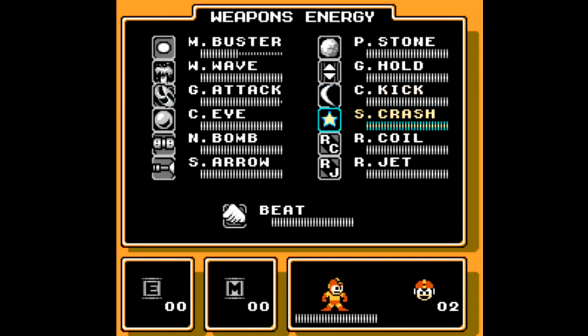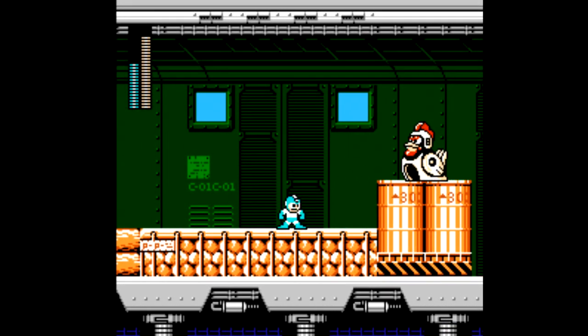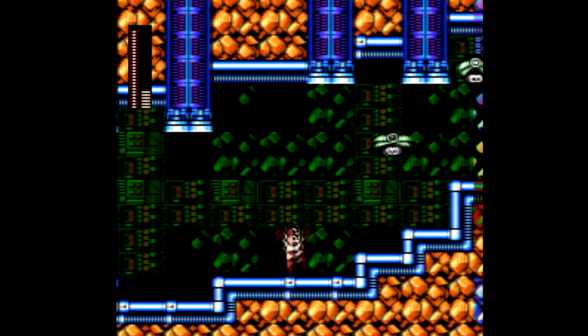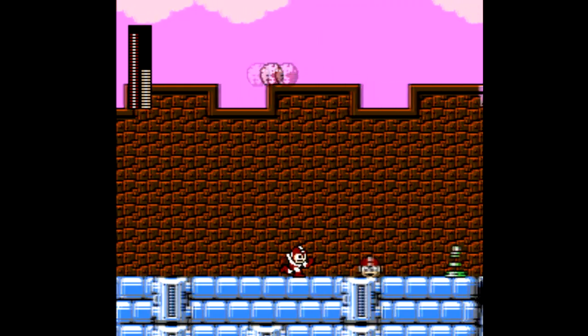Where Mega Man 5 falls short of the best NES Mega Man games is with some of the Robot Master weapons. Some of them are pretty crappy, but the problem with reviewing these games in order is that now I feel stupid for slagging the boss weapons in Mega Man 4, because they're not that bad compared to some of the stuff here. Stone Man's weapon is just three rocks that fly wherever and it's impossible to aim.